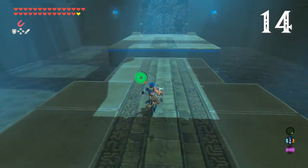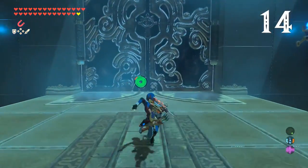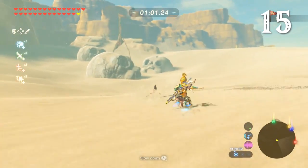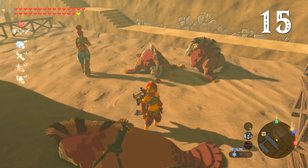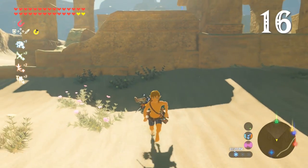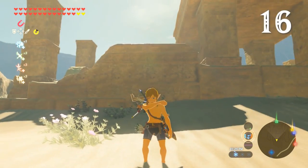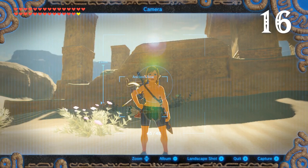The shield surf animation also extends Link's jump slightly, which can be handy. And that's not the only surfing in the game — you can even celebrate a racing victory by tossing your partner some apples. Staying in the Gerudo desert, Link is cooler in the shade than in the scorching sun. Let's take a selfie first — oh, you're not into it.